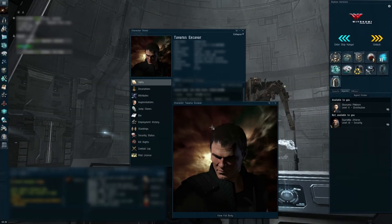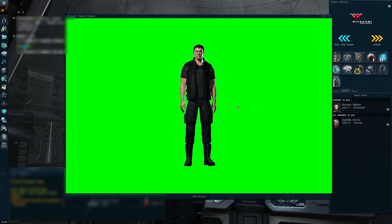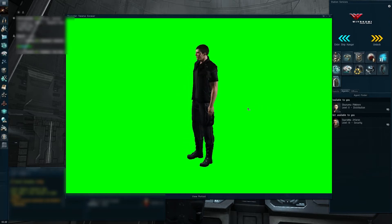Notice how this hasn't changed yet — that's because you have to make the change in the actual character editor. So we now click full body view, and look at all that bright green. I now have my entire character here green screened.